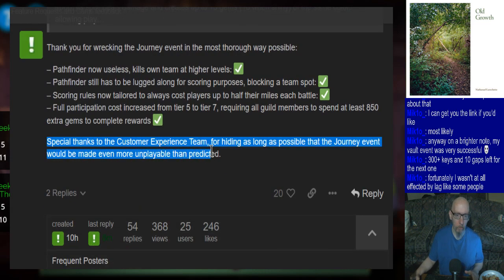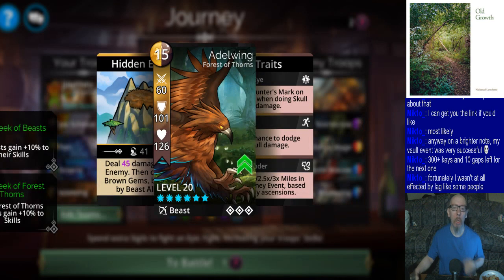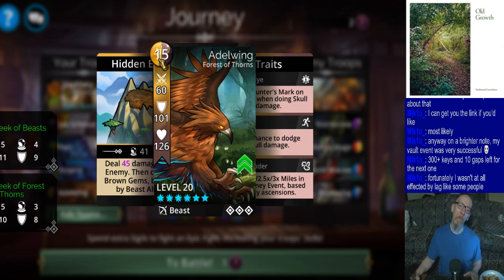My personal opinion on this: I would rather the devs just not change a thing than do what I was talking about - giving you some kind of bullshit negotiation thing. Like they'll say 'we've decided to buff all the journey troops, now they deal magic plus 5 damage' or 'now they deal 50 damage instead of 45' - just to shut people up. Or 'okay, now they only require 14 mana and not 15' - instead of just fixing the entire problem.